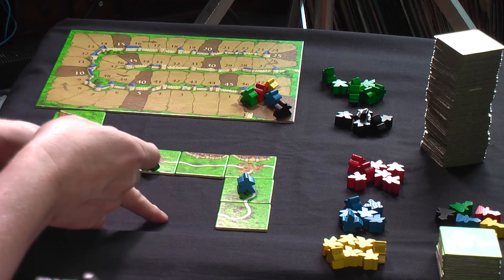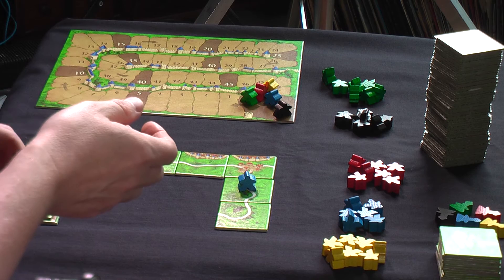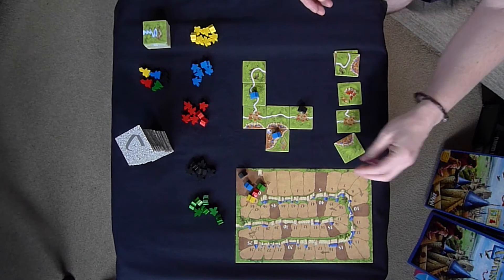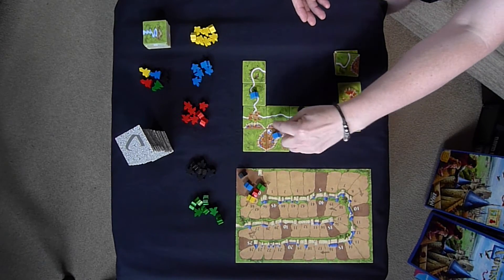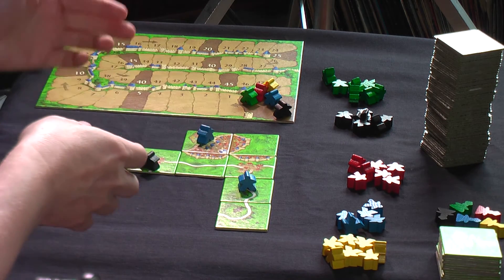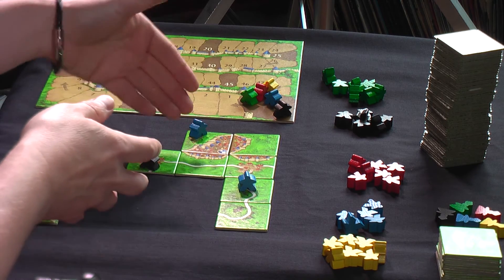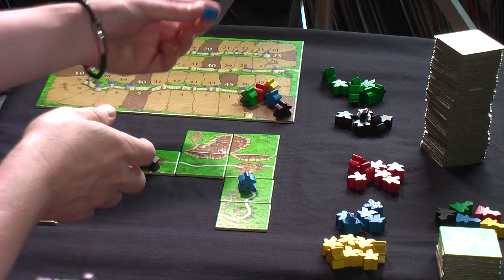For cities, the way you score is: once that city is complete and walled in with no other way a city can be attached, you get two points per tile that the city is on — so two, four, six. Plus, you get two points for every shield or coat of arms in your city, which acts as a bonus. So you'd get two, four, six plus two as the bonus, and then you'd take your meeple off.